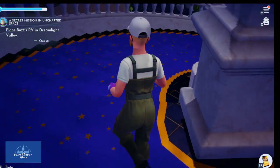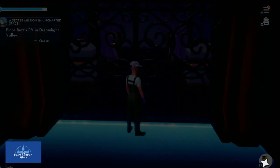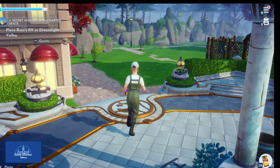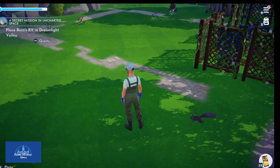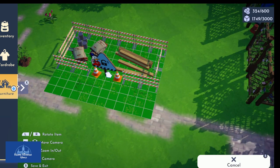We are back in Dreamlight Valley. Let's go find a good place for Buzz's RV. Thanks for joining me this morning, everyone — the update dropped maybe 20 minutes ago. We're going to put Buzz's RV right over here actually — yeah, right here.